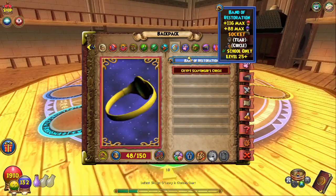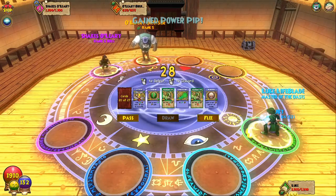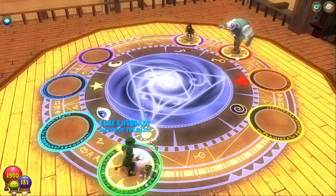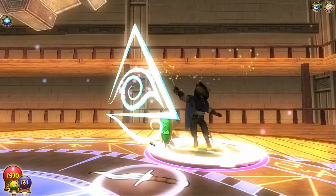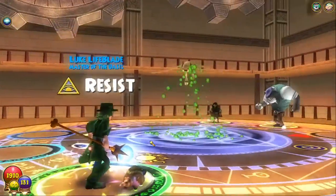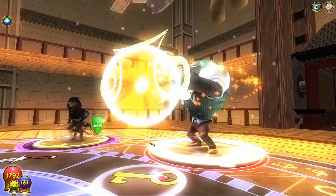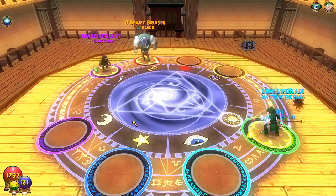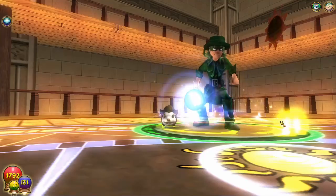I did get a new ring and a new deck. I also got a new wand — I forgot to show you guys. This is a level 31 wand, and because of that I actually get a half power pip at the start, which is amazing. Usually on mob battles we can just right away hit them with the rat spell.